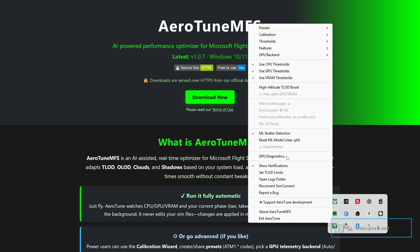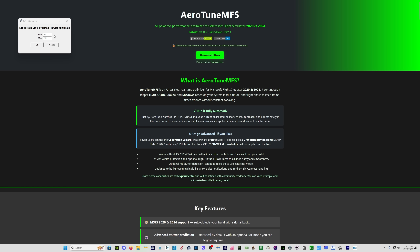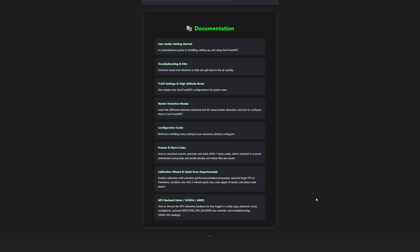This is a huge potential use case for this program if you're facing stutters in Microsoft Flight Simulator. There is a GPU diagnostics feature, pop-up notifications in the lower right-hand corner that you can turn off, and the ability to set minimum and maximum TLOD limits. The Aero-Tune website has extensive documentation, a troubleshooting section, a FAQ, and explanations for all the options — so anything you want to figure out about it, there's really good documentation.